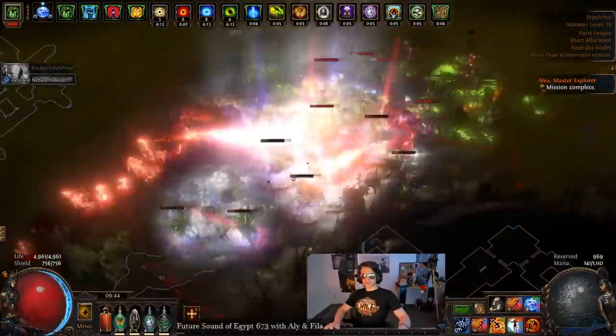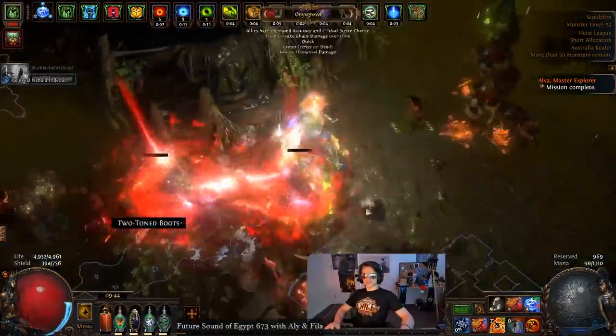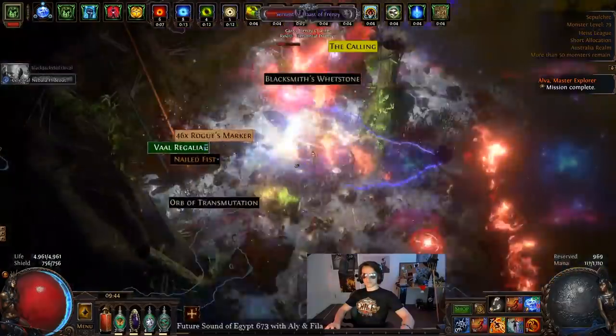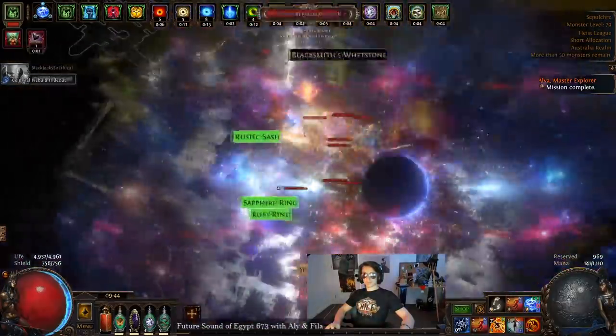As you can see, the Discharge MTX is still rather pretty. The AoE is pretty much screen-wide with this setup. I was using an Awakened Area gem permanently in the end, since it was pretty worthwhile as one of our main six-link sockets.